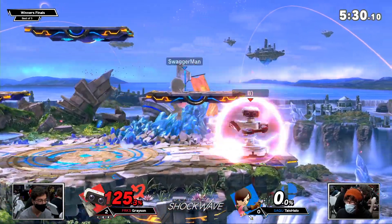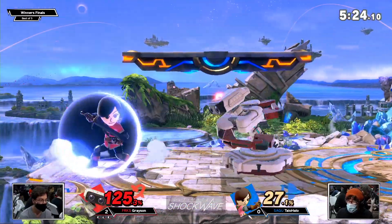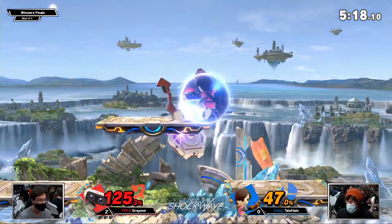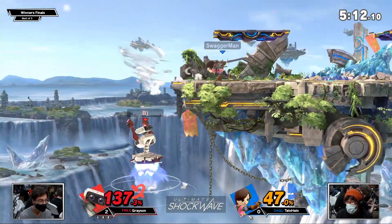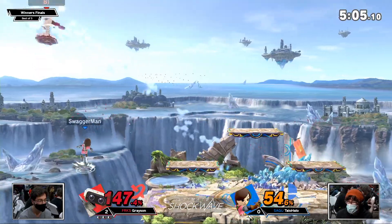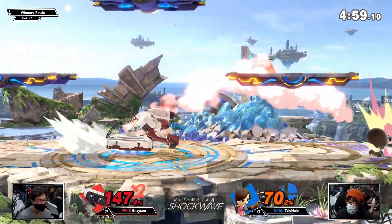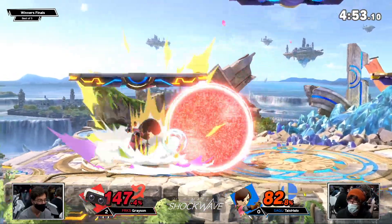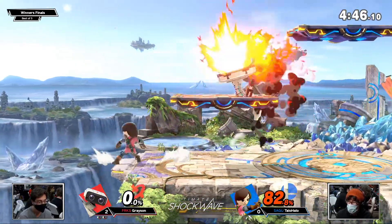Down smash put TayloHalo to last stock. That move was so hard to punish. With rage, we might see down throw up-b connect, but I'm not sure if it'll kill on Battlefield. I know that move hits like a truck, so I wouldn't be shocked to see it kill. Nice down-b. He hasn't been using that move a lot — it's definitely not a use-every-time move, but it has the landing hitbox. Mythra and Byleth have been tearing it lately with those. Big commit to the up smash though, and that's an opportunity for Grayson. He's not looking for anything to kill — you just have to wait for Grayson to mess up.